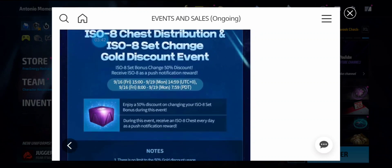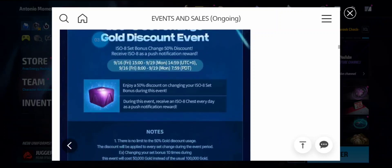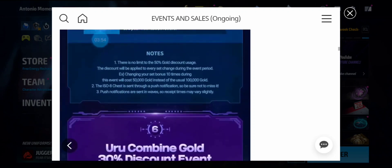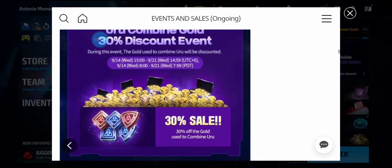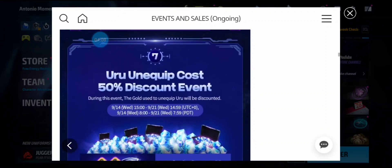We have an ISO chest distribution gold discount event on Friday where you can change your ISO set at half off. If you're working on your ISO sets to make your characters stronger, wait until Friday to take advantage of that. We also have the URU combine for gold at 30% off discount, where you can rank up your URU for cheaper.